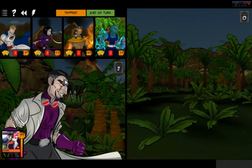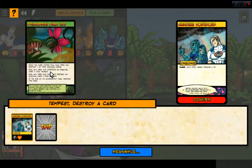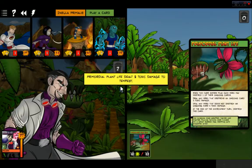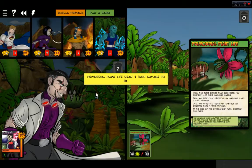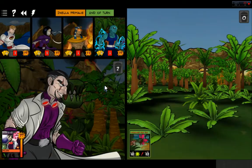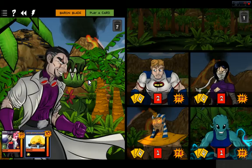Now it's Baron Blade's turn — what nastiness is he going to have? Primordial Plant Life. When this card enters play, each hero may destroy one of their cards. Any hero that destroys an ongoing card takes two toxic damage; any hero that does not destroy an ongoing card takes four toxic damage. Everyone else gets four damage. Another Mobile Defense Platform — awesome.